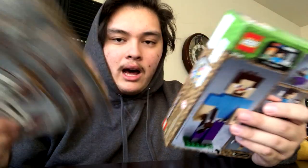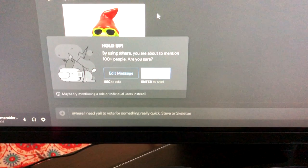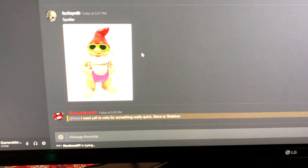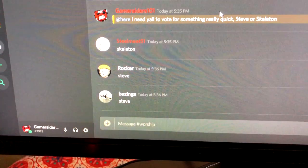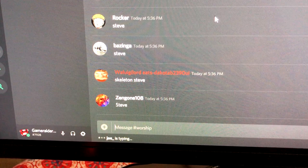I don't know, maybe I should ask the Discord chat which one I should start with. We're gonna ask Discord if they want Steve or if they want the Skeleton — not giving them any context. Skeleton... Steve. Oh, we're getting some votes right here. Steve, okay. Skeleton, Steve, Steve. Steve it is — looks like we got Steve.